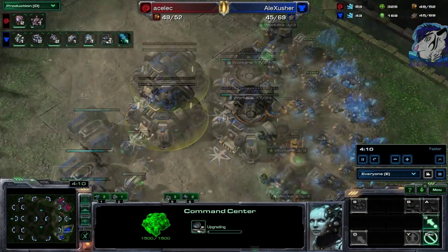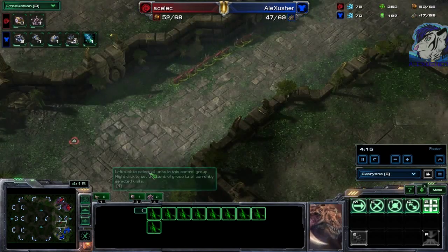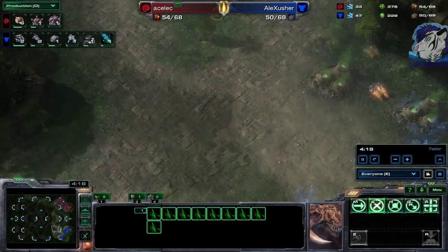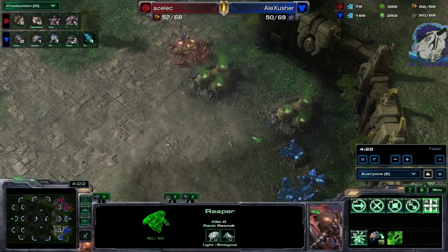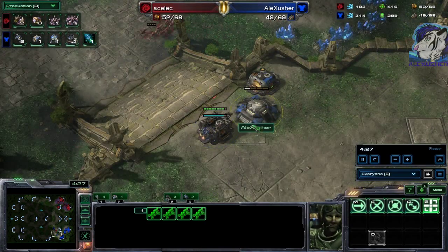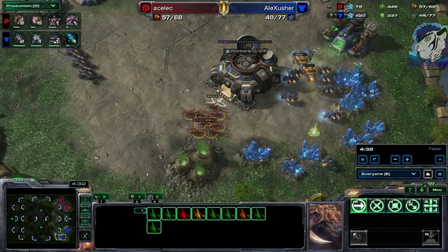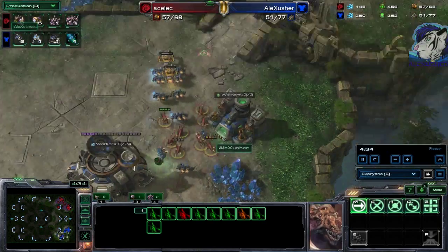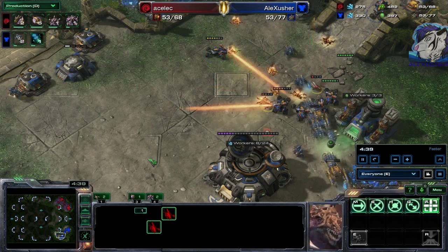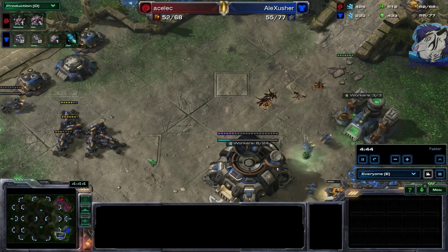I'll get the command center morphing into an orbital. Nine zerglings in total are making their way towards my natural and running straight into the reaper — not paying attention, that's unfortunate. The hellions are coming back; there's no wall off so the zerglings could run in and maybe get one or two SCVs. Good reaction though — the wall is closed and those hellions kill the zerglings like nothing.